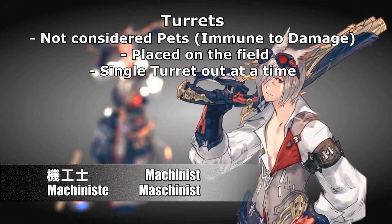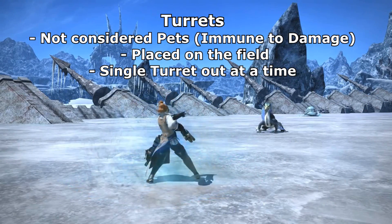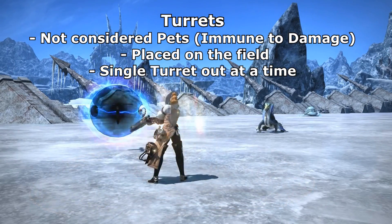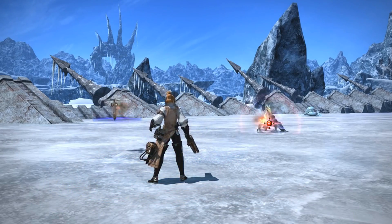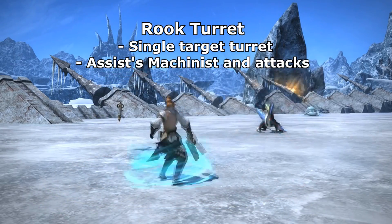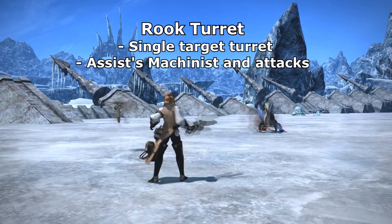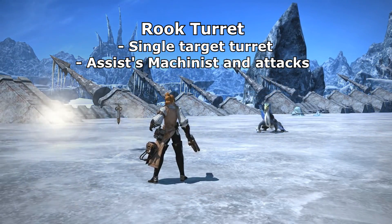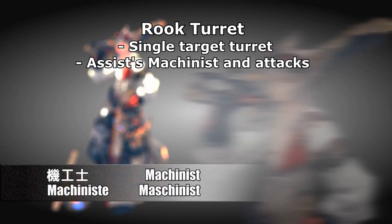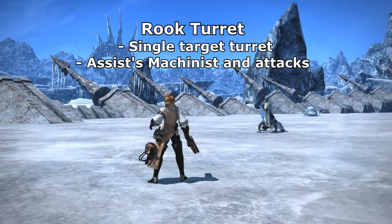Placing your turrets is on a relatively short cooldown. However, you can only have a single turret out at a time, so you need to make sure you're placing the right turret for the right situation. Your most basic turret is the Auto Turret Rook — a single-target Gatling Gun-type turret that locks onto your current target, assists you in attacking, and deals additional damage. Nothing fancy — it just does what it does.